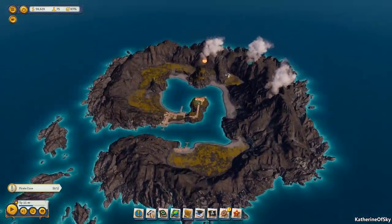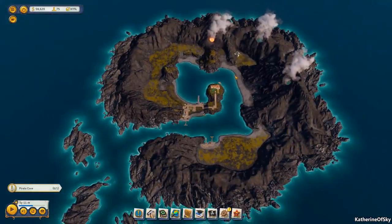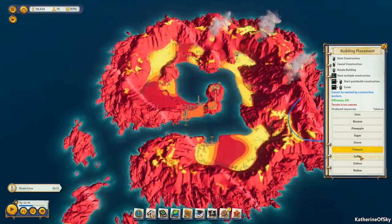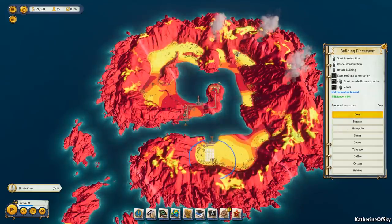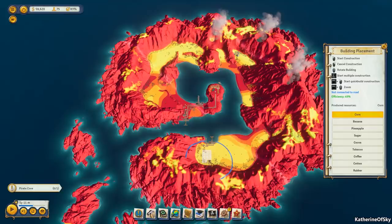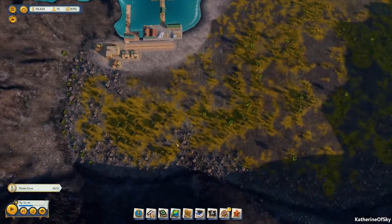We need to figure out what we're going to do here. Looking at the fertility, we have nothing and no food. Let's see what we can make — corn, bananas, pineapples, sugar, cocoa, no tobacco, no coffee, a little bit of cotton. This is bad. This is real bad. We could potentially put something here so we don't die — efficiency of 45% or 39%. Maybe we can get this up with multicultural crops, but it is iffy.